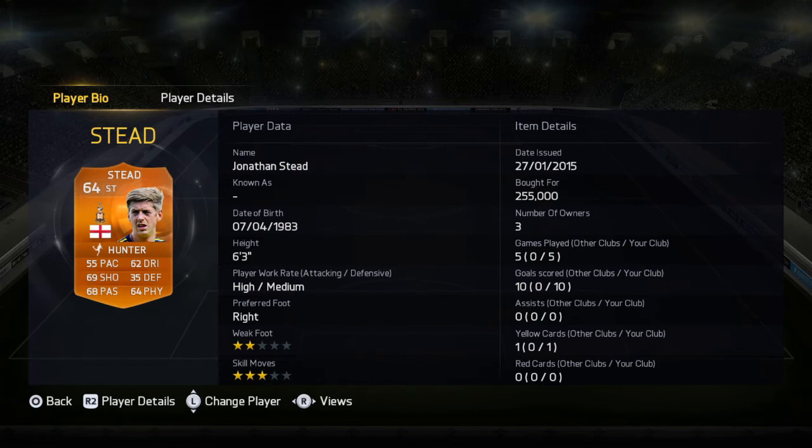To summarise John Stead — the pros: great finisher in the box, very good at heading, can jump, good vision and passing, quite strong, decent work rates and height. He's also got an orange man of the match card, which is a nice bonus. The negatives: his pace is very very poor, dribbling isn't the best, weak foot is a real let down. And his price — 255k for a bronze card when you could buy a very good gold striker for that. Thank you for watching — I'll leave you with some goals scored with John Stead. Enjoy!